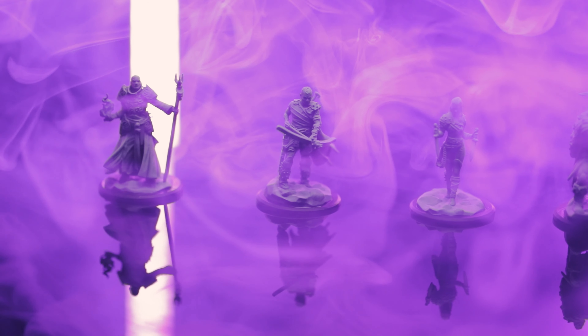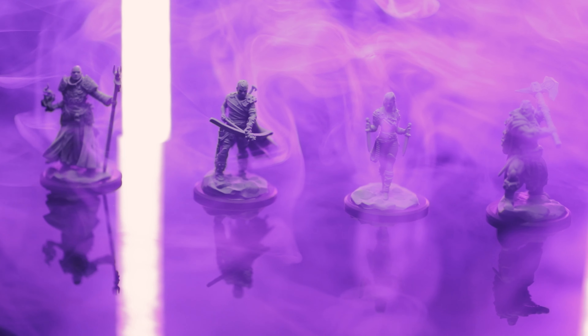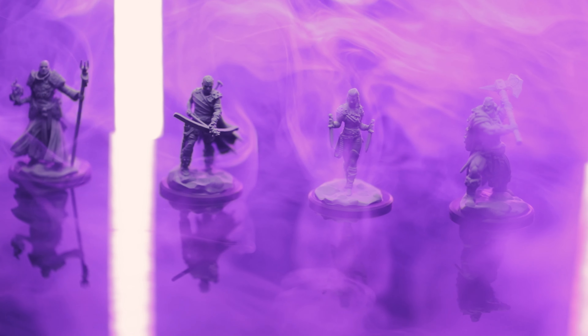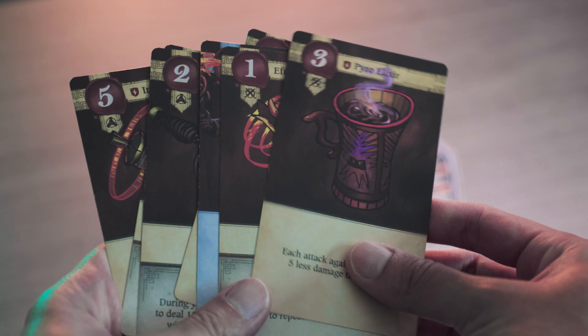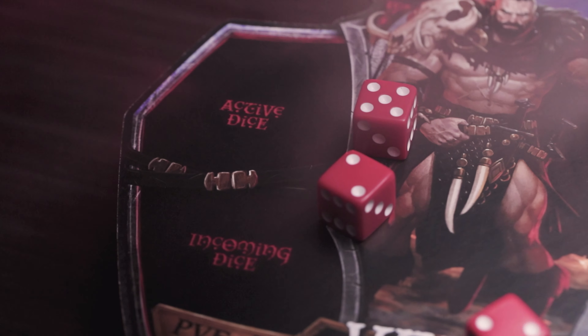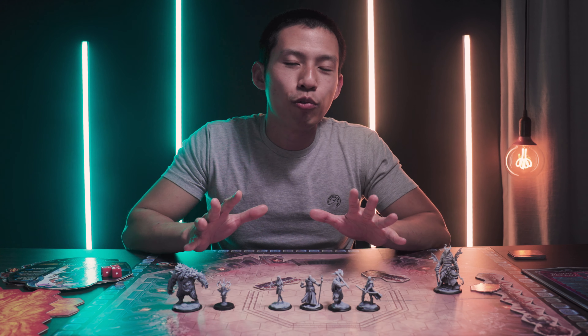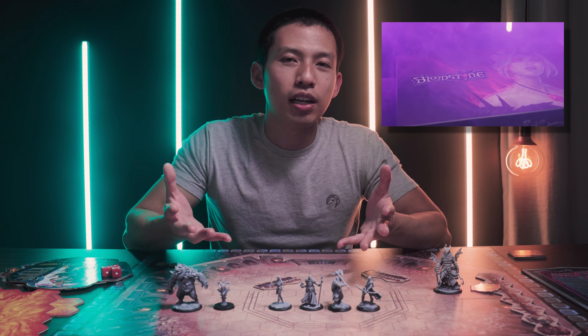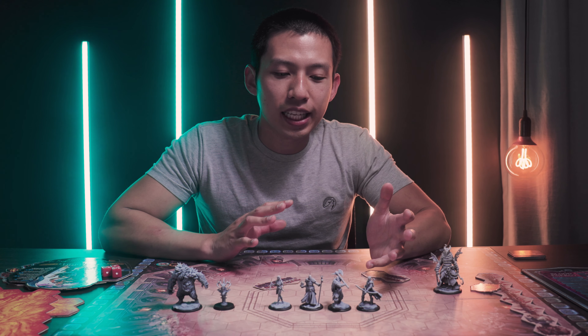So at its core, Bloodstone is a PVP and PVE intertwined board game. Put very simply, you pick a champion, you play a set of cards that determine player order, and the card with the highest number is slower but stronger, and the lowest number is weaker but faster. Then you roll dice and move around the board attacking players. That is an oversimplified breakdown — if you want full details, please check out that preview video I did.